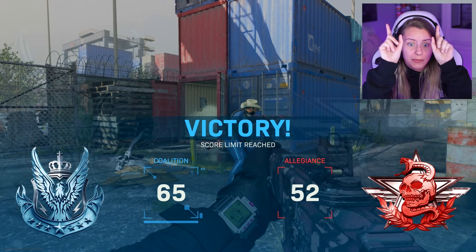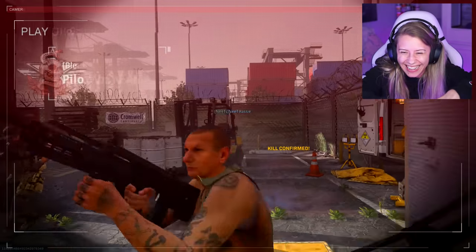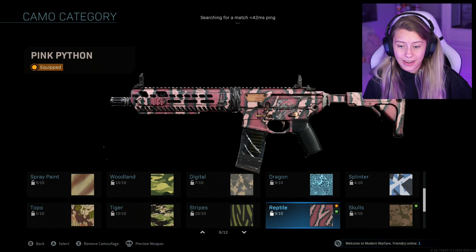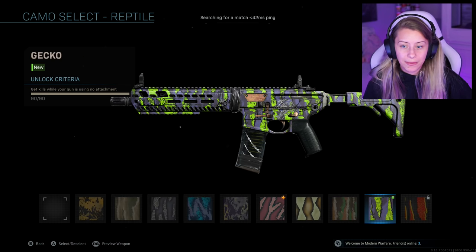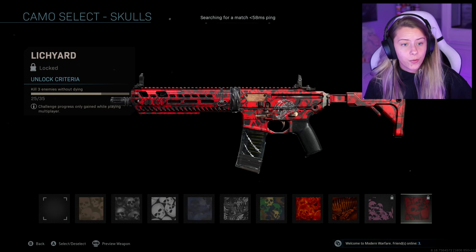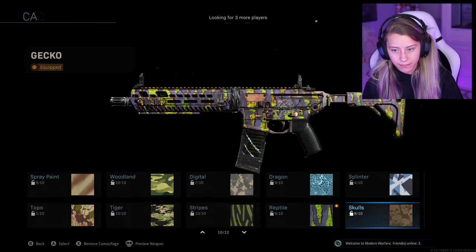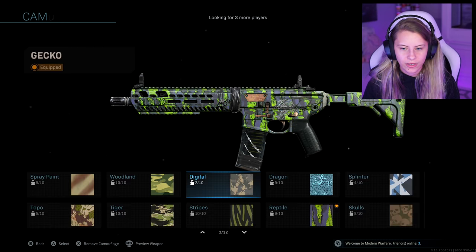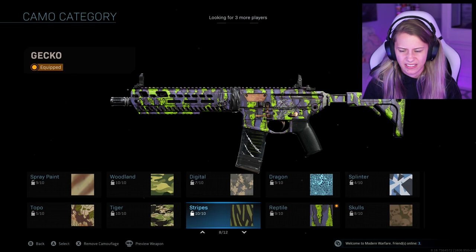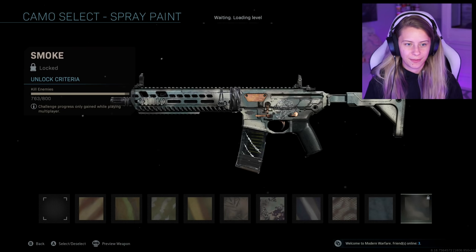Look at the blobs! Kills with no attachments — only need a couple more. Skulls — only need 10 more, not bad. Long shots — obviously didn't make any progress. Kills while crouching, hip fire kills — should be easy. Mounted kills — oh god, okay. I got this. Also spray paint is super close as well.